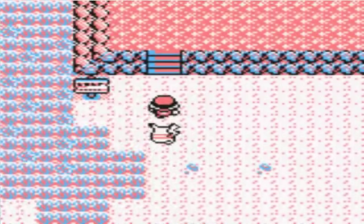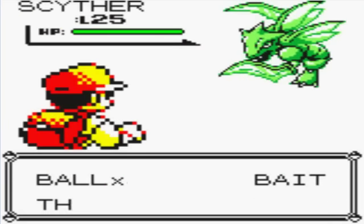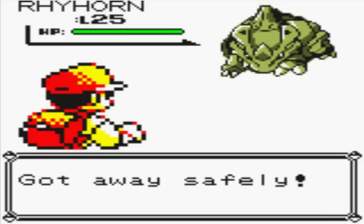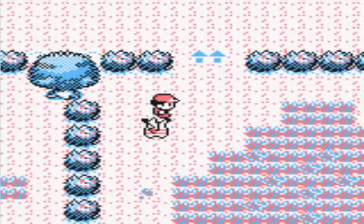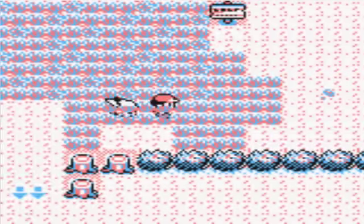Most people spend one trip in the Safari Zone just to get items — and then wow, a Scyther, running into all these rare Pokémon. The trick is most people spend one trip hunting for items, and then the second trip is for catching Pokémon. Since I already have all my team members, there's no specific Pokémon in here I wanted to catch, so I'm just here to get items.